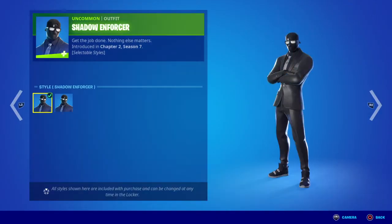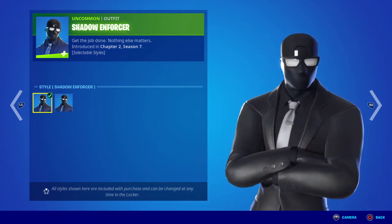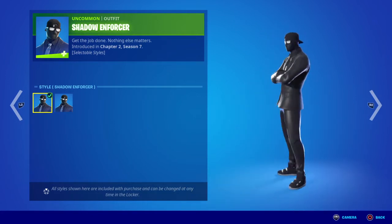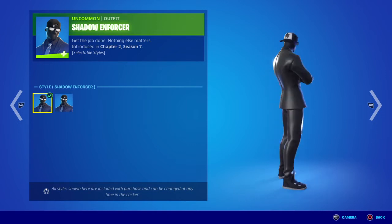Starting us off we have the Shadow Henchman, or Shadow Enforcer. First introduced in chapter 2 season 7 in their own bundle, but they've officially been around since chapter 2 season 2, and they've literally survived all this time. Like, you've heard of the men in black — these are the henchmen. These are better. These guys can survive anything.